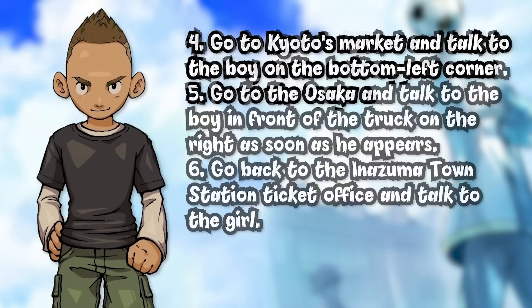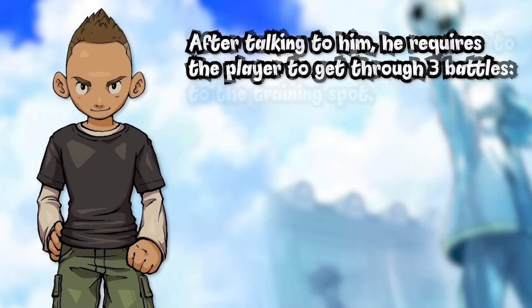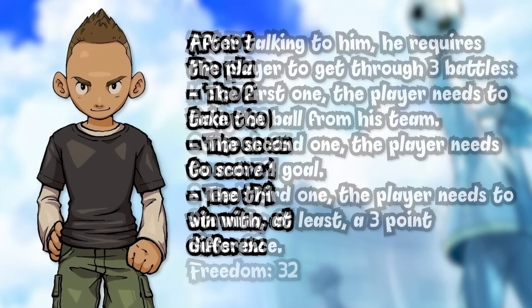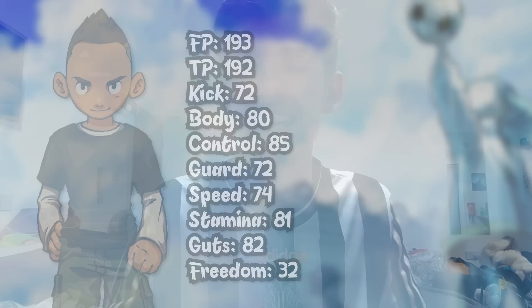Then go to the tower and talk to Nakata as soon as he appears next to the training spot. After all of that, you need to do three battles: the first, you just need to take the ball from him; the second, you need to score one goal; and the third, you need to win with at least a three-point difference. And obviously you're against Nakata, who is genuinely one of the best players in the game. It's absolutely worth it because he's Nakata, but yeah, this is a bit of a hassle.